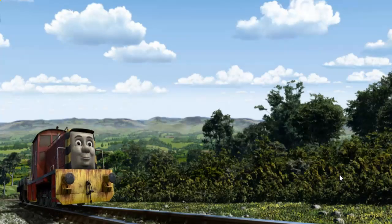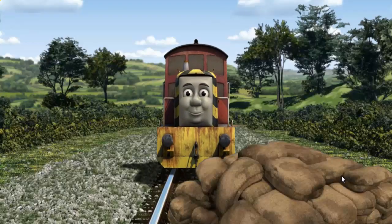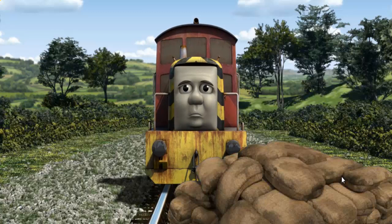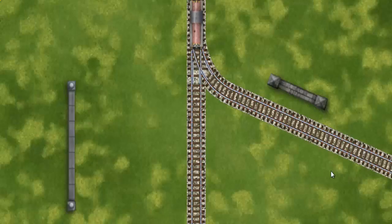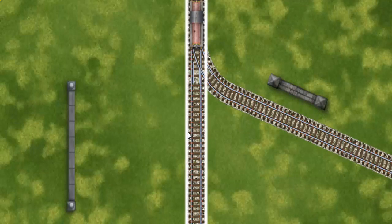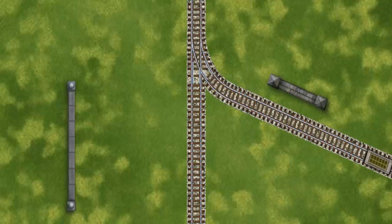Salty set out for the fair. Suddenly the tracks were blocked. Salty had to stop. He would have to go another way. Find the track that goes nearest to the shortest wall. All clear.